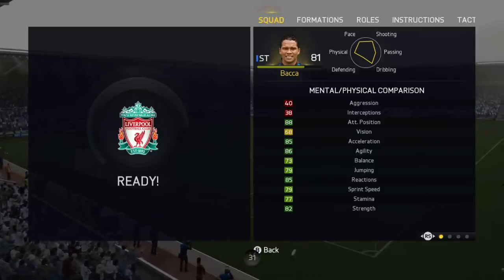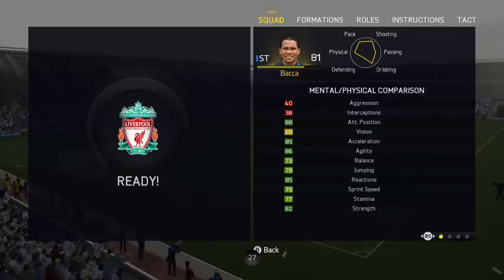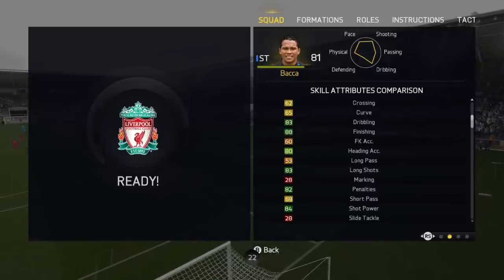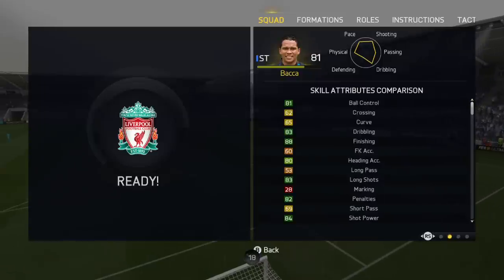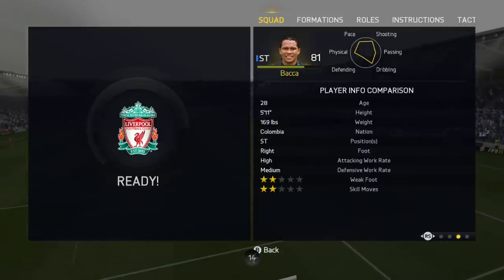So that is 5 goals and an assist in 3 games. His main stats: 88 finishing, 80 heading accuracy, 83 long shots, 82 penalties, 84 shot power, 80 volleys, 88 positioning, 82 strength, 85 reactions, 86 agility, 85 acceleration.